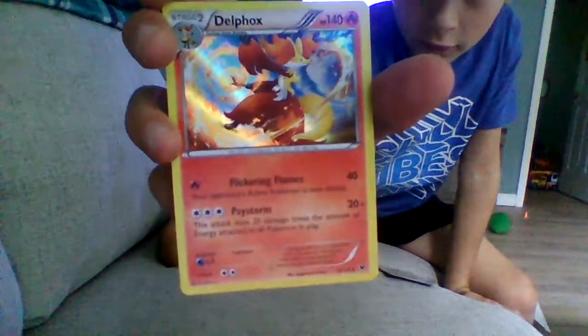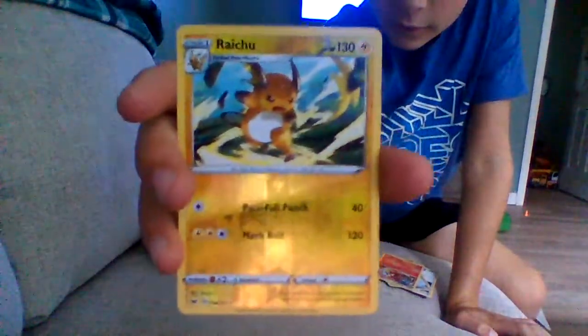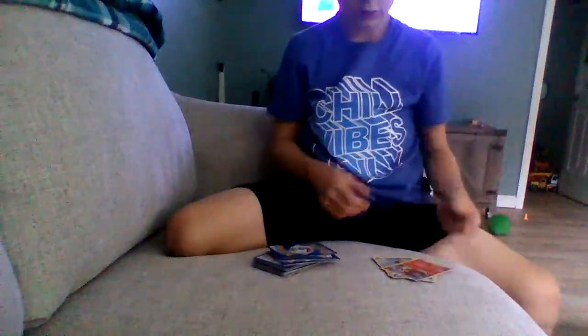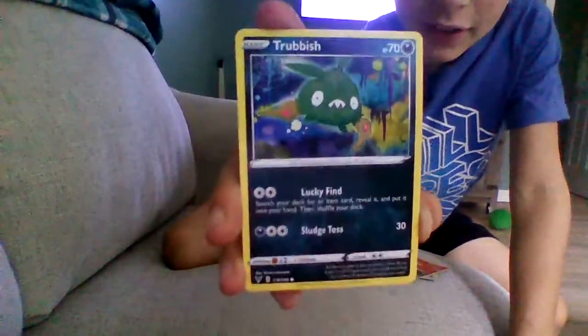This is a Demoplox, if I can read, and it looks like that. Okay, hopefully you guys know how to read better. And then we have a Raichu right here, with Painful Punch. It's pretty good. This is my least favorite Pokemon. I just don't like it. That's what it looks like.